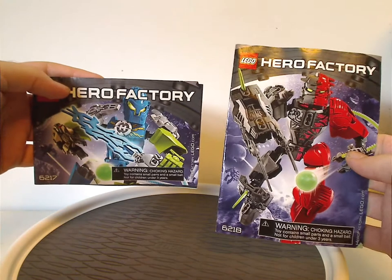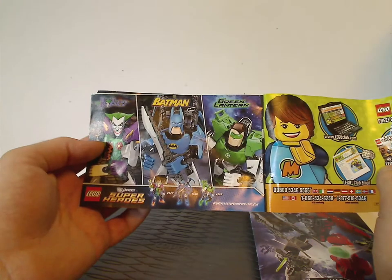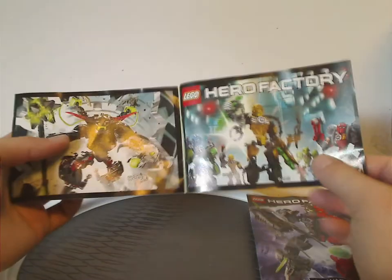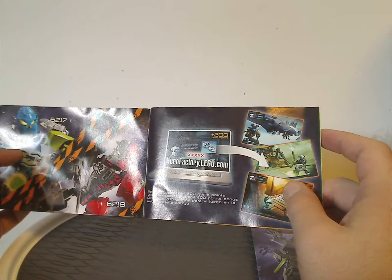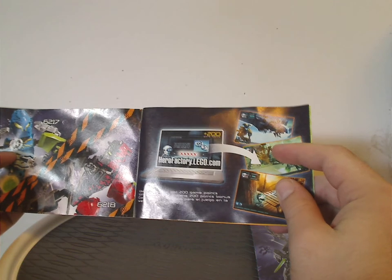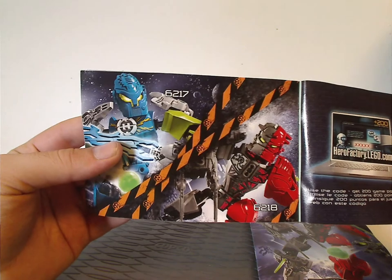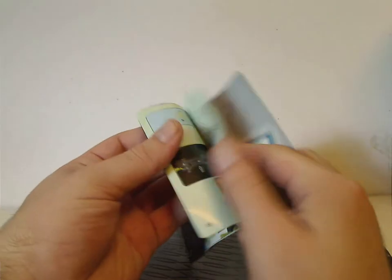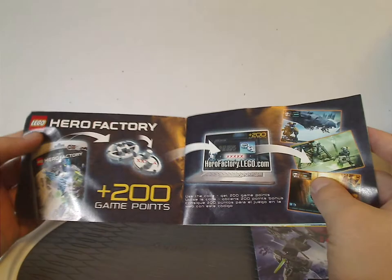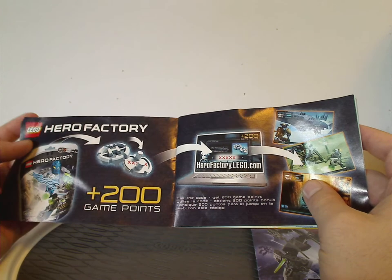And now onto the manuals, with the same pictures as on the front of the bags. On the back: how to join the online survey, a Lego club ad, an ad for the DC buildable figure sets, and then an ad for the five hero sets of the first wave of Breakout, and an ad for Black Phantom, then the code for the online game, the versus of the two sets, the combination model they make, the last building steps, and also the online game again.